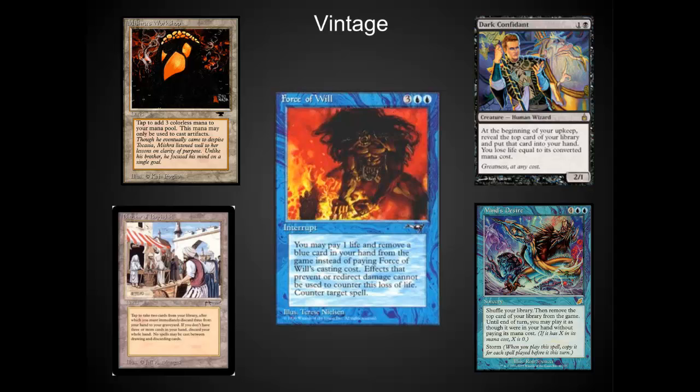There are several different pillars in the Vintage format: one of those being Workshop, another one being Control, another being Storm or Combo, and what's probably my favorite is some type of a value deck that's based around having some Wizards, taking some control, and actually attacking with creatures.